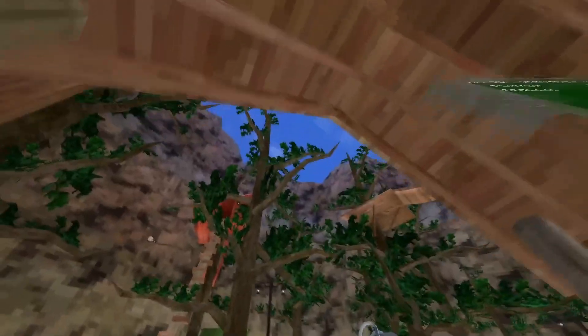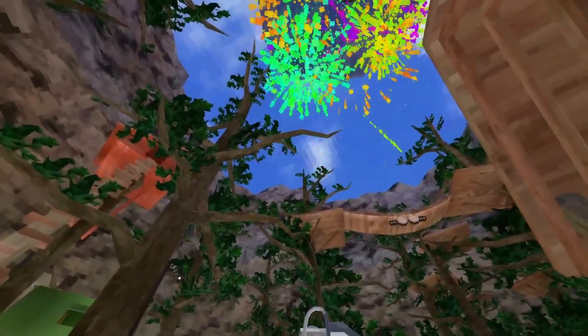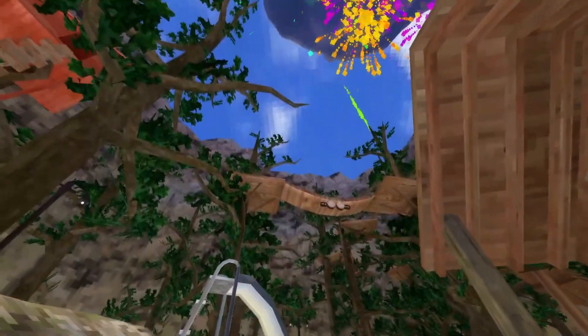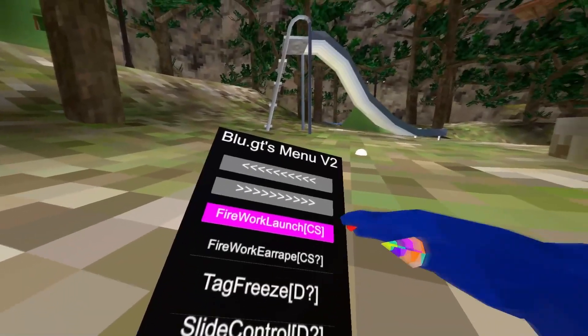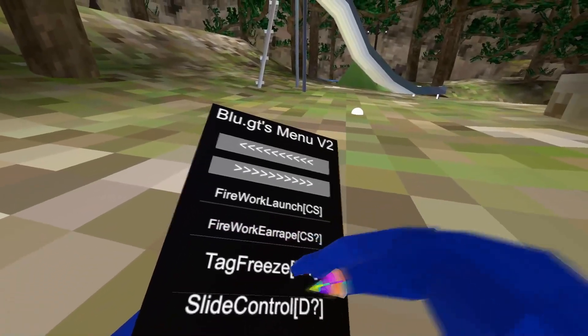Firework gun — shoots fireworks in the direction, as you can check it out, it goes. Firework launch — launches a firework. Firework — it's loud. Tag freeze.